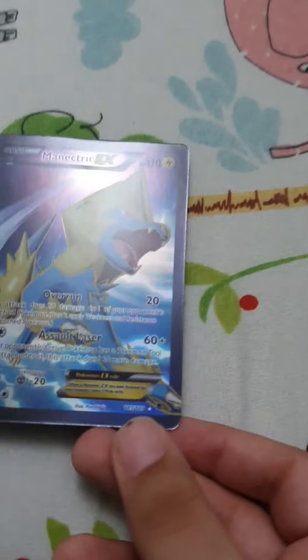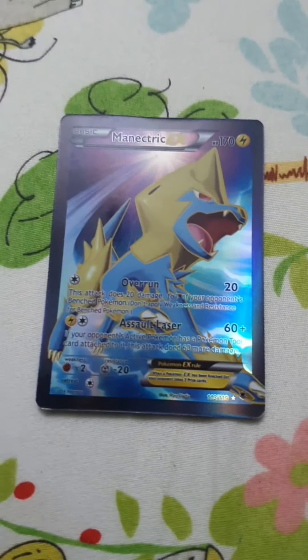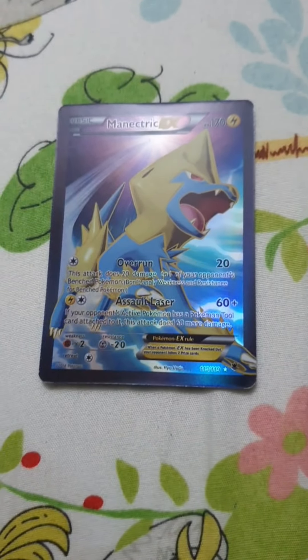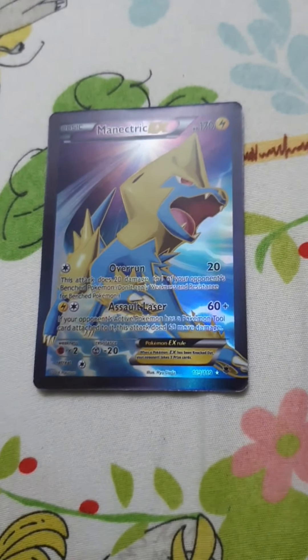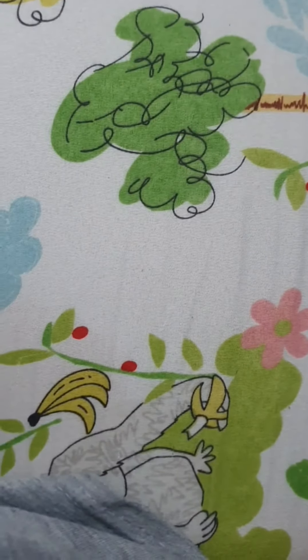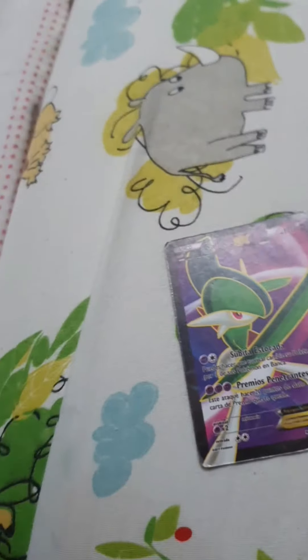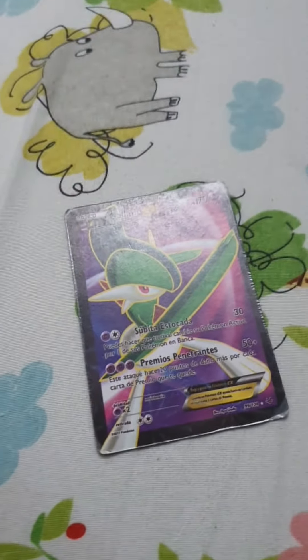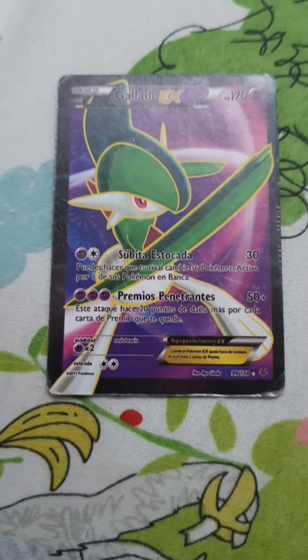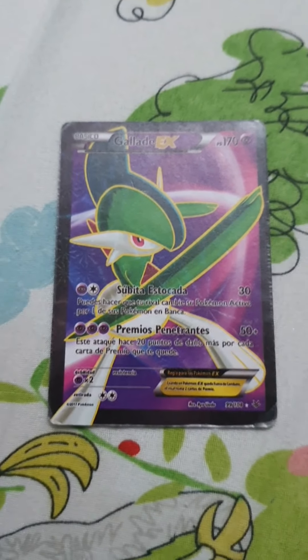This Pokemon is called Manectric. It has 170 HP, 20 damage, and 60 plus damage. This Pokemon is called Gallade — one of my favorites. It has 170 HP, 30 damage, and 50 plus damage.